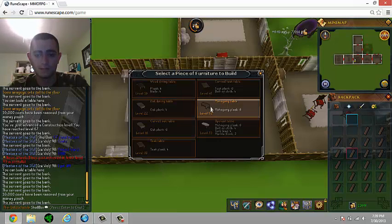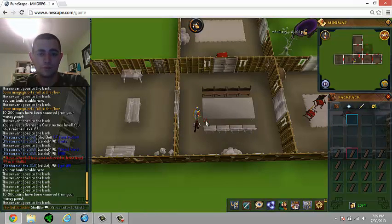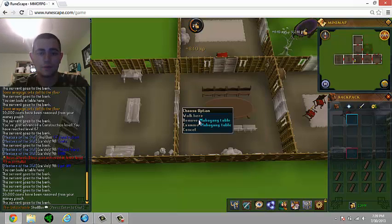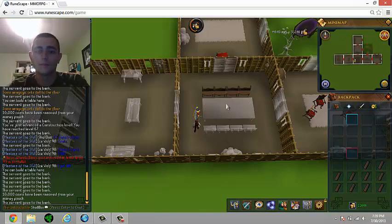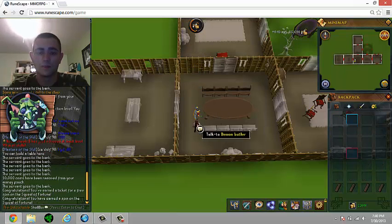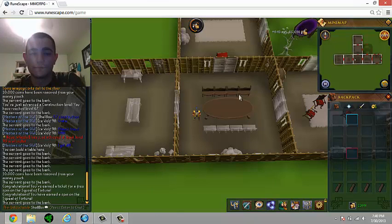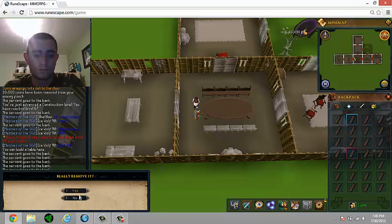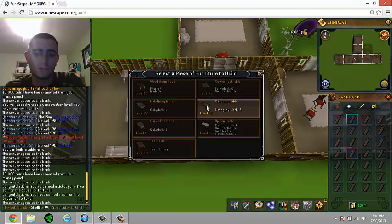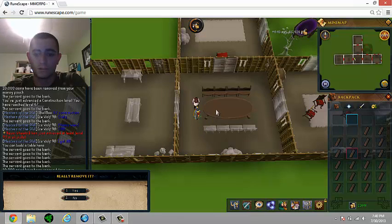But if you've got this, this is the fastest construction exp and I totally recommend it. Keep in mind that you can also do oak doors for 160k exp an hour. The oak doors will save you a lot of money, but it's going to take you double the time. Thanks for watching, subscribe, like, and comment — this is the fastest construction method in Runescape 3.